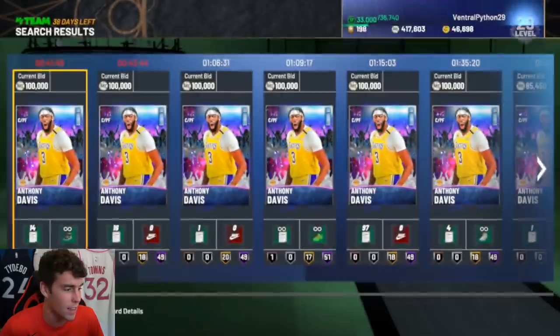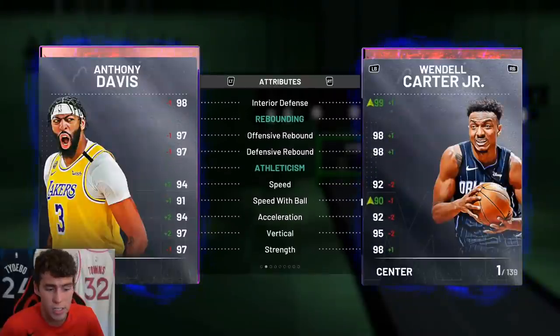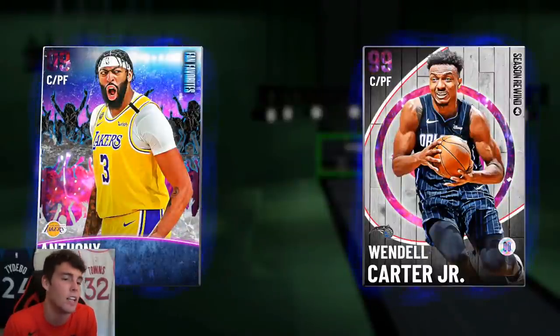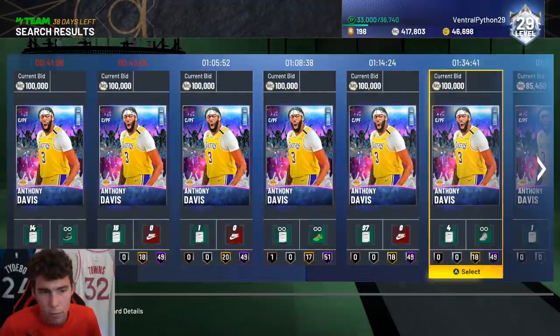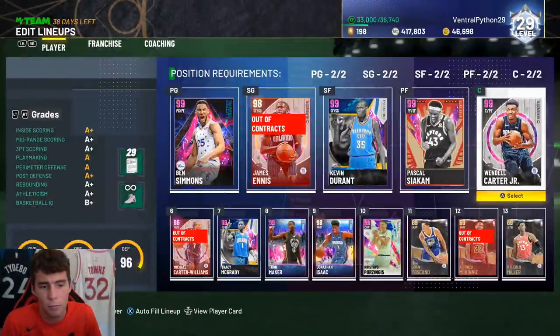When you compare the cards, they are so similar — 6'10", 253 pounds versus 255 pounds. AD has a shoe boost, so let's factor that out. Minus three in the three-ball, ball handles are the same, and defensive stats go back and forth. If you give Wendell Carter Jr. the defensive grinches and run D'Antoni, or even the ball-handle grinches, in my opinion he becomes a better — or at least another — version of Anthony Davis with a better release. Badge-wise Wendell's better, release-wise Wendell's better, stat-wise AD has a slight advantage. Pay whatever Dark Matter Anthony Davis goes for — that's the value.